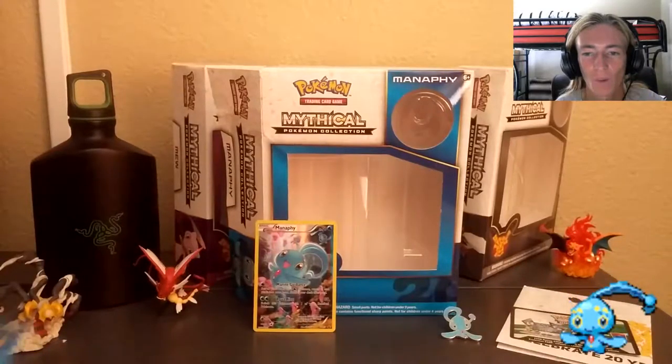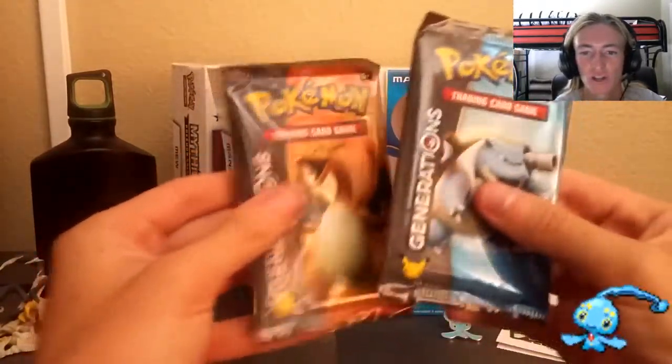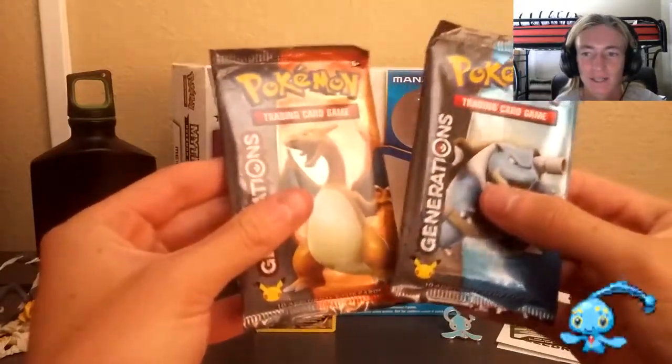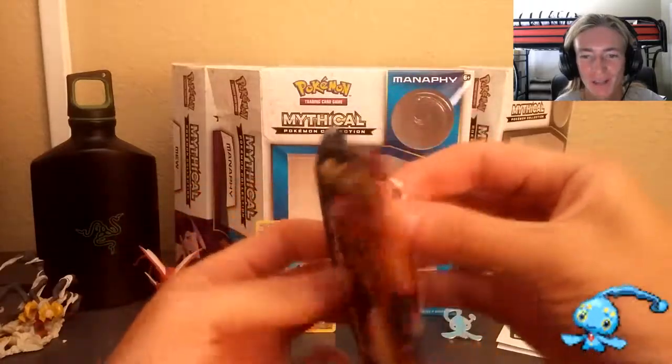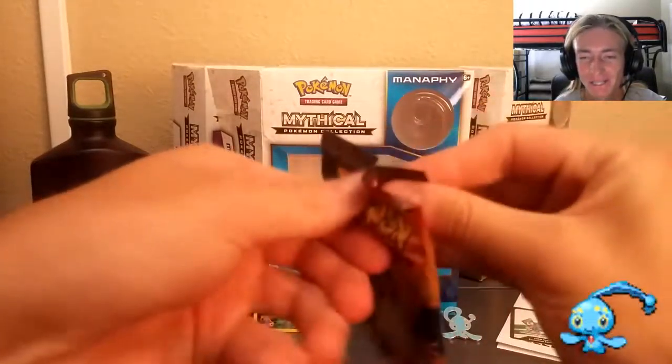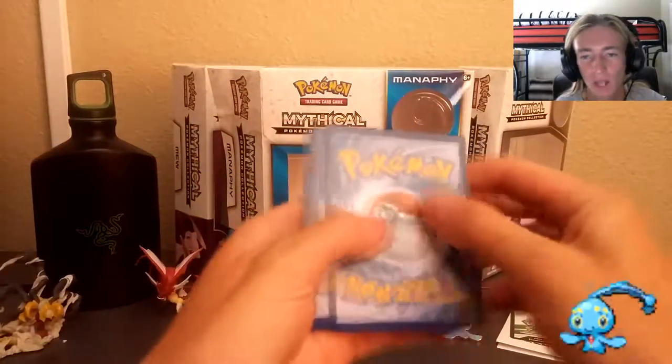Without further ado, what we've all been waiting for — the two Generations packs. We've got a Blastoise and a Charizard. Usually I'll save the Charizard for last, but since Manaphy's a Water type, we're going to use Blastoise for last. So hopefully Blastoise gives us the goodness. Starting off with that Charizard pack — we are going to do three from the back, put them in the front, just like we always do.